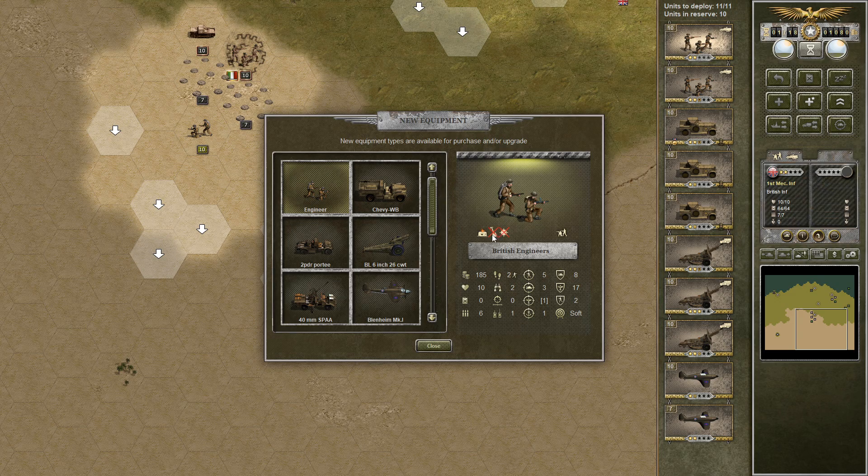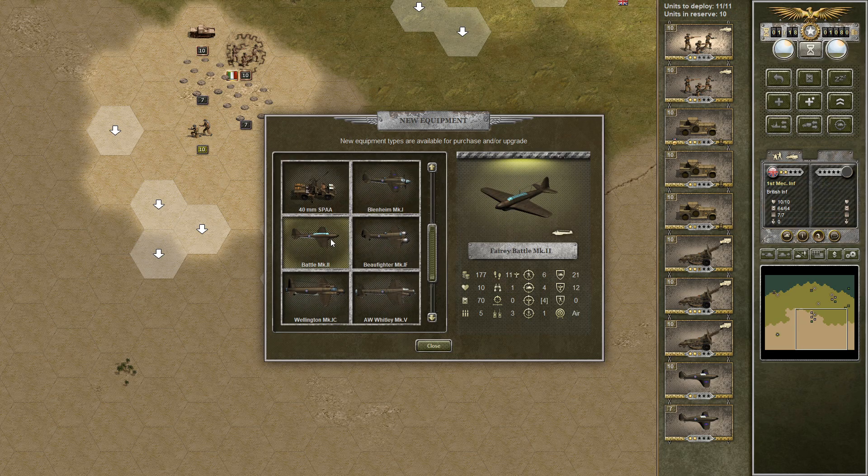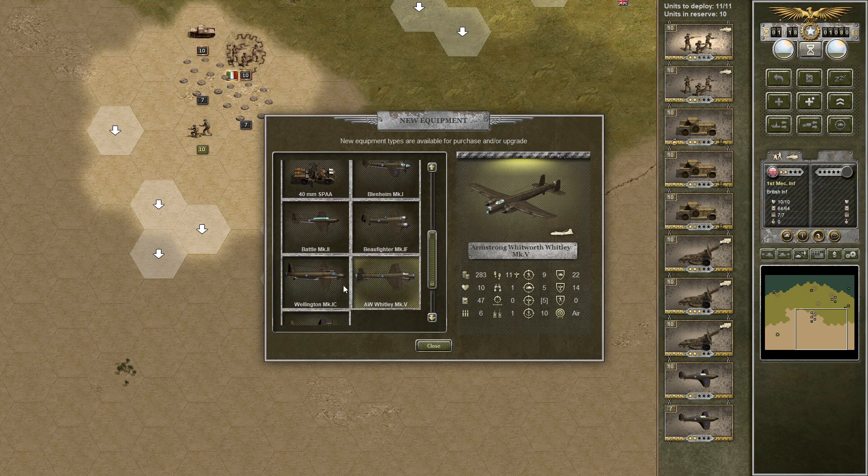Look at that - new equipment. Engineers that can be used for clearing out minefields and such. We got a Chevy WB, which is a scout unit. A Two-pounder Port-T and a BL 6-inch 26 CWT, 40mm SPAA, and quite a few different aircraft.